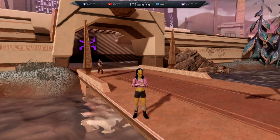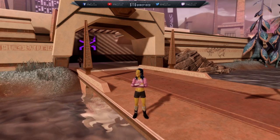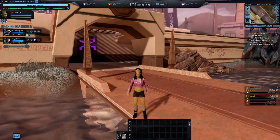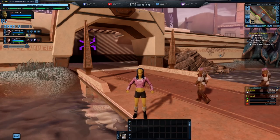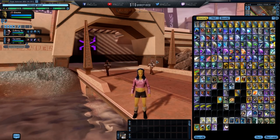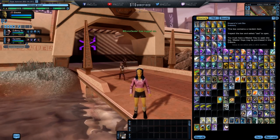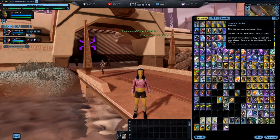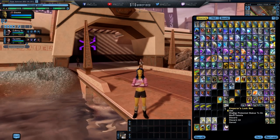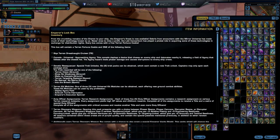What's happening peeps and peepettes, hope you guys are having an awesome day. In this video we are going to take a closer look at what is inside the Emperor's Lock Box. I am here at the testing server because I really don't want to pay for all of these items myself — open lock boxes, use keys and stuff like that. This is what Cryptic brought out last week, so this is the new Emperor's Lock Box.